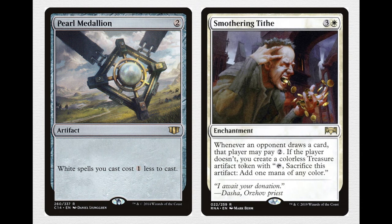For more traditional forms of ramp, there's Pearl Medallion — a 2-mana artifact where white spells you cast cost 1 less to cast. It doesn't seem like it's that good to new players, but having all of your white spells reduced by one means you can very quickly flood the board and empty out your hand. Smothering Tithe is a relatively newer card — a 4-mana enchantment, 3 and a white — and whenever an opponent draws a card, that player may pay 2. If they don't, you create a colorless treasure artifact token.